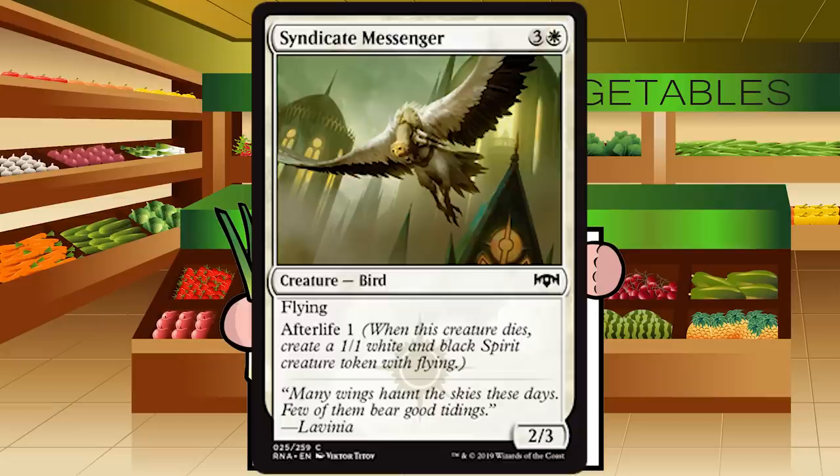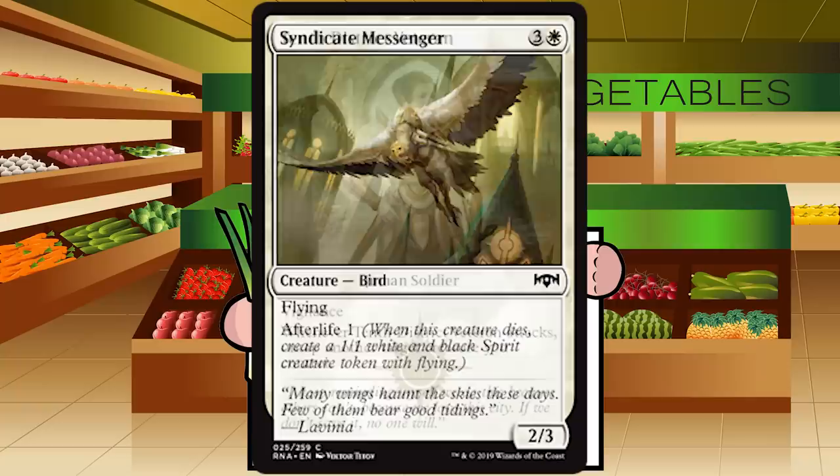Syndicate Messenger is three and a white for a creature — Bird at common. It's a 2/3 with flying and Afterlife 1 — you get a ghost bird. I prefer 3/2 flyers for four but a 2/3 is fine, and if it dies it replaces itself with another 1/1 flyer. This will quietly be the bread and butter of both white decks. C+ for Syndicate Messenger — don't sleep on this card; you'll want as many as you can get.